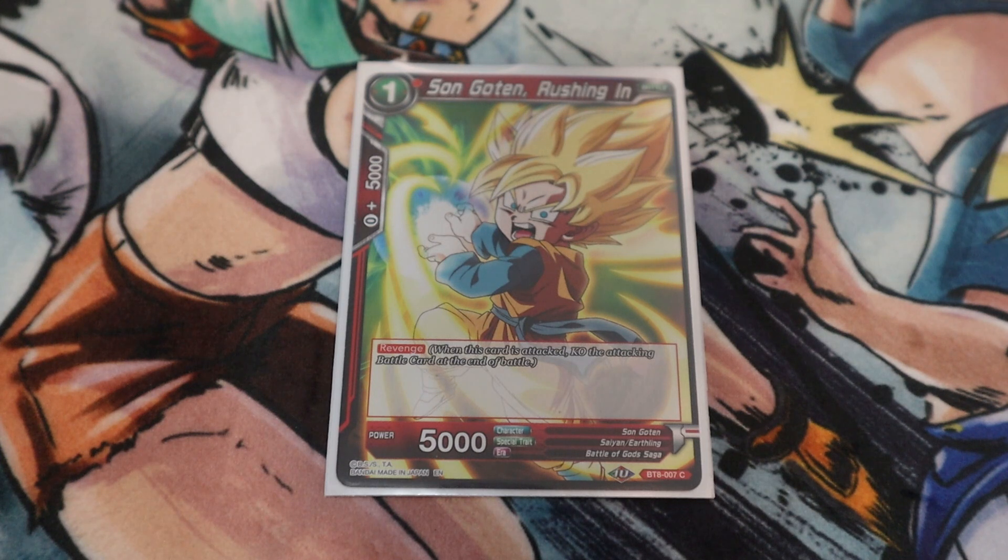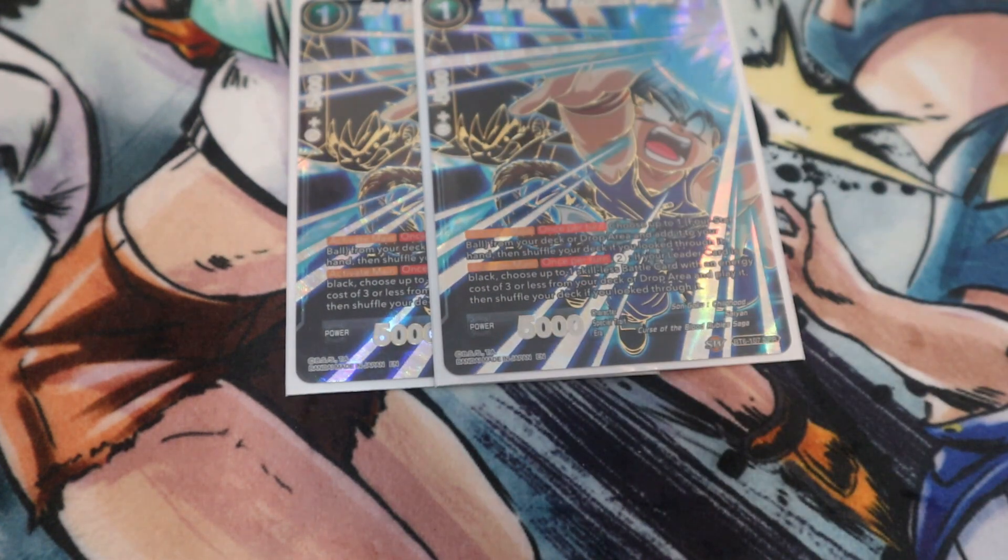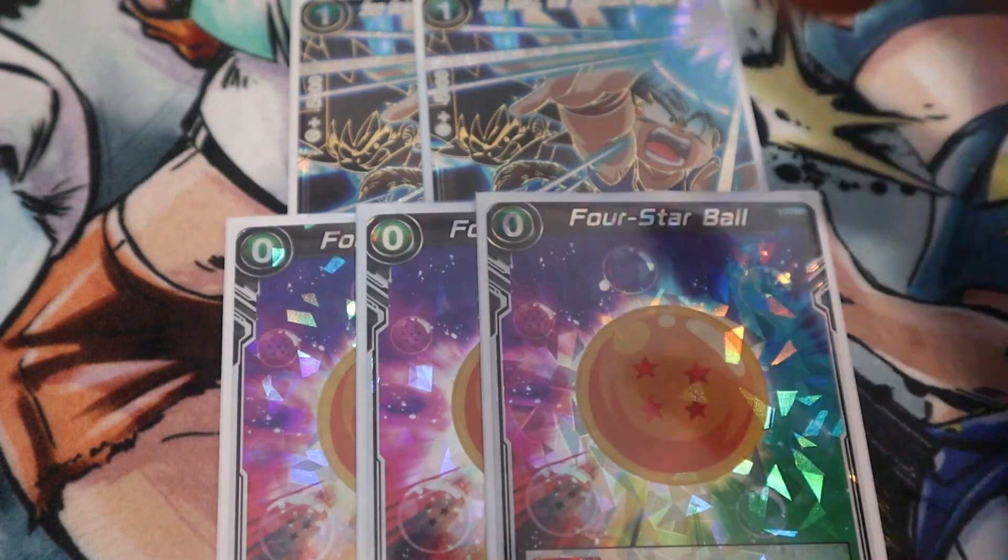Next is one copy of Goten: Rushing In. He's a one-of choice — there were a lot of cards I had to make tight space for — but he's an annoying card you can bring out with the one-drop Bulma over and over again. He's a one-drop blocker with revenge, and with Bulma's ability to make your Saiyans blockers, he really stops a lot of larger battle cards from swinging because they'll potentially be KO'd.